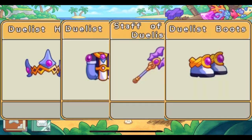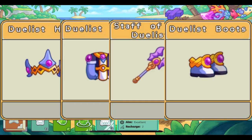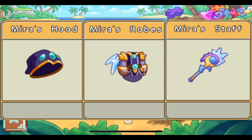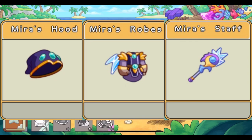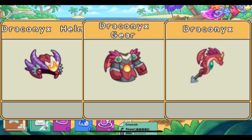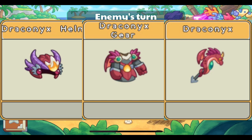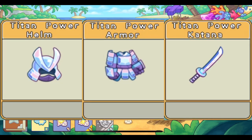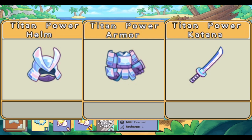The Duelist set has been made legendary, and Mira's set has been made legendary. All of the Drakonix items were made legendary — the Drakonix helm, the Drakonix gear, and the Drakonix. The Titan Power set was made legendary, and that is now the best set in the game.